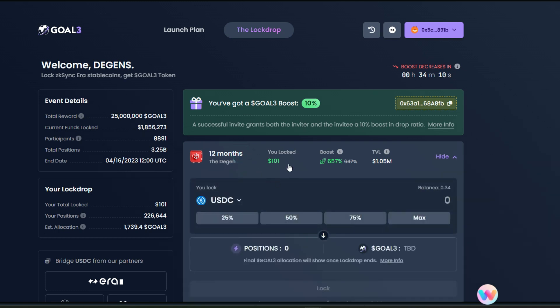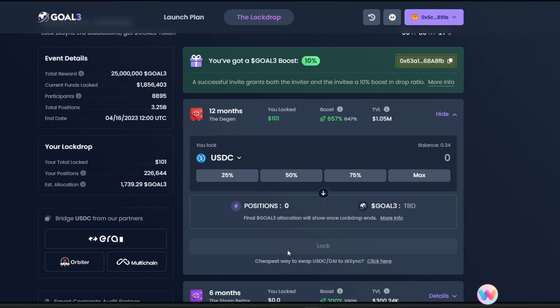For me, I went for 12 months because of the ZK Sync mainnet era airdrop. ZK Sync announced the airdrop is likely happening in the next one year, so having funds locked here is proof that you are human and an active user — not a sybil or someone just farming the airdrop. If you want to go for 12 months, make sure you have USDC and choose 25%, 50%, 75%, or max. I went for max — 101 USDC. Select your percentage, click the approval button, approve in your wallet, then click the lock button and confirm.